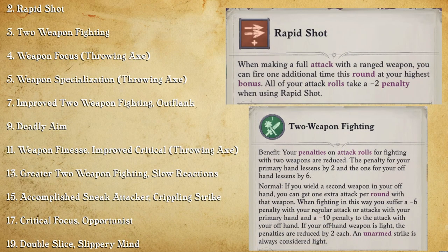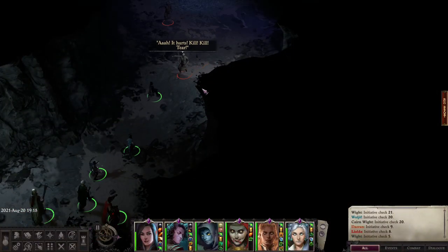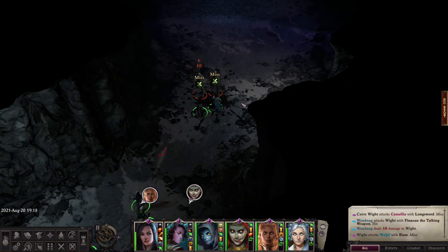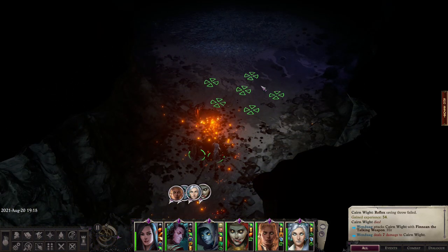A lot of people might be a little confused as to why I would take Rapid Shot and Two-Weapon Fighting together. With Wendwog I use Throwing Axes for weapons, and Throwing Axes are ranged weapons that can be dual wielded. So you can take the Two-Weapon Fighting feats and still benefit from taking the Rapid Shot feat.